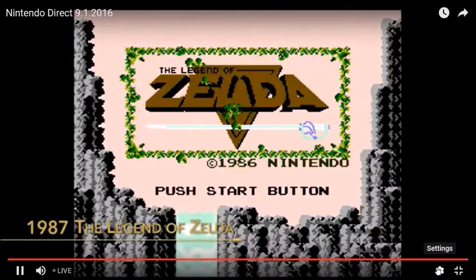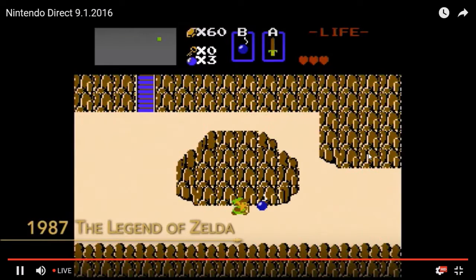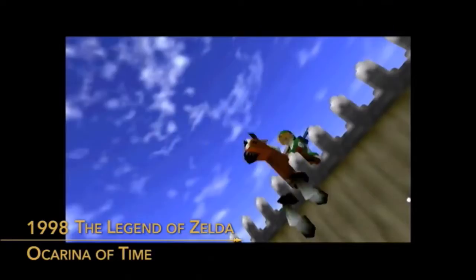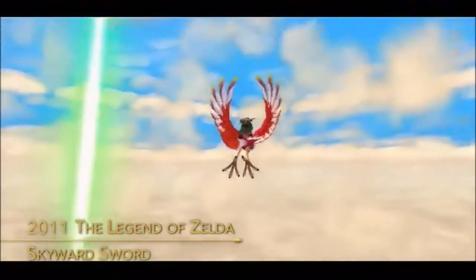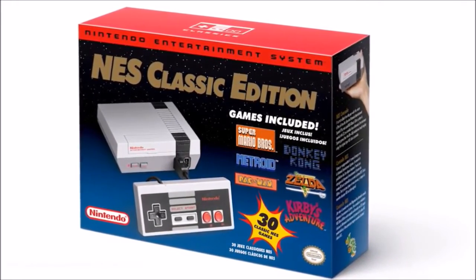The Legend of Zelda launched in Japan, introducing the world to the hero, Princess Zelda, and the villain Ganon. The game also introduced players to its items, enemies, dungeons, and the intricate puzzles that left you feeling so smart once you solved them. Players of all ages will be able to revisit that original game in all its glory later this year, even if they don't own a current Nintendo console, when the Nintendo Entertainment System NES Classic Edition releases on November 11.